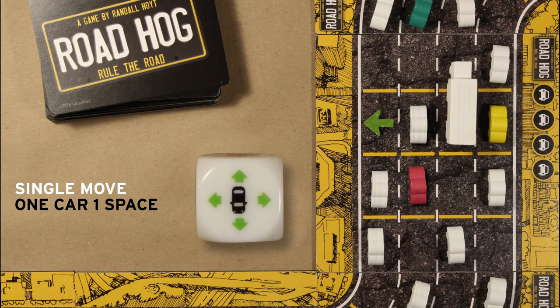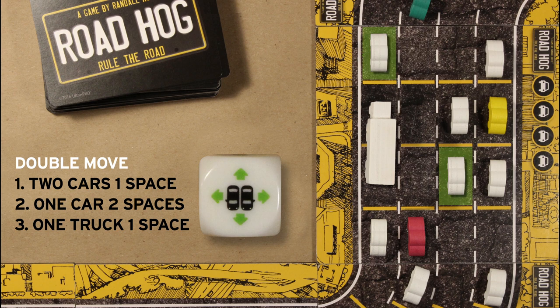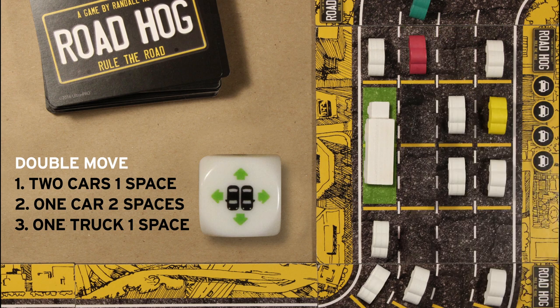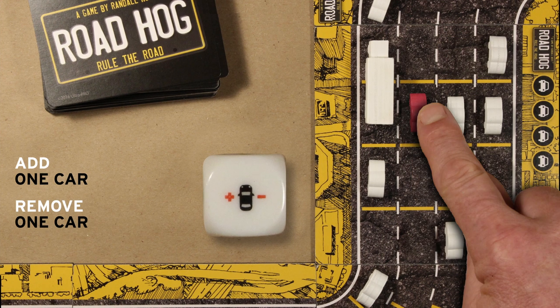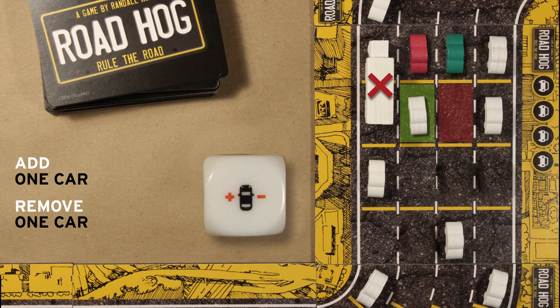The single traffic icon lets you move one traffic car one space. The double traffic icon has three functions: one, you can move two cars one space each; two, move one car two spaces; and three, move one truck one space. Trucks take up two spaces and cost two to move. The diagonal traffic icon lets you move one traffic car forward diagonally. The add or subtract icon allows you to add one traffic car to the road or take one traffic car off. This doesn't apply to trucks, which can only be removed by cards.